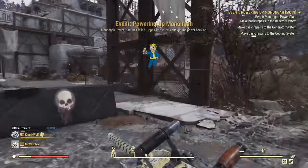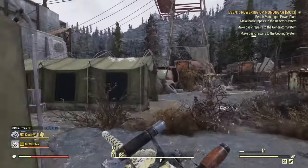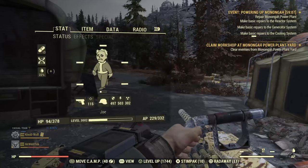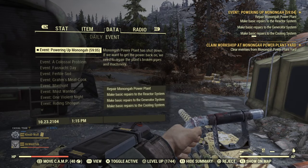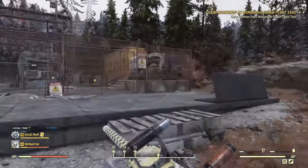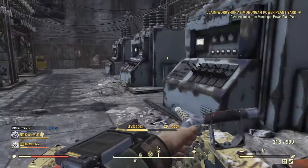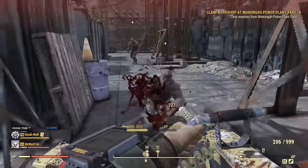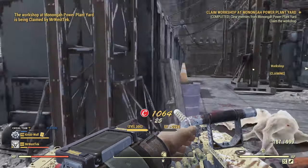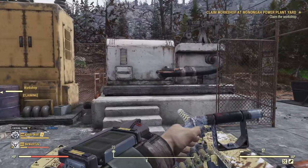All you do is come to these power plants. You won't be able to fast travel directly to the fusion processor, but you can fast travel to the power plant and it will trigger an event. I'd turn that off and use a fusion generator instead — it provides 100 power which is what the fusion processor needs. These are basically workshops: you come over, clear out all the enemies, and then claim the workshop.